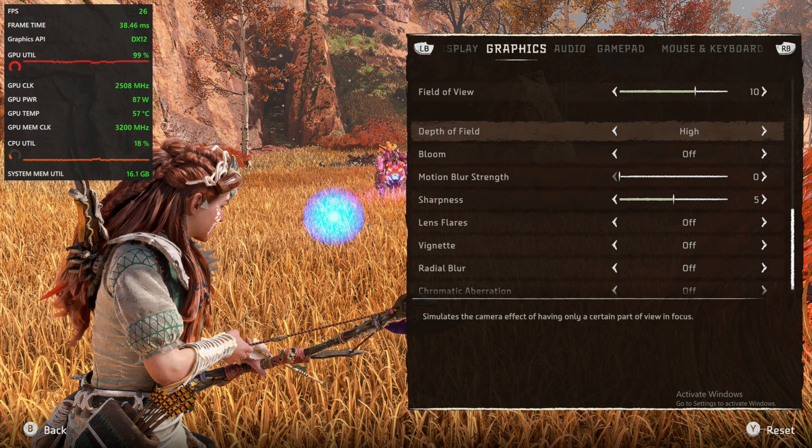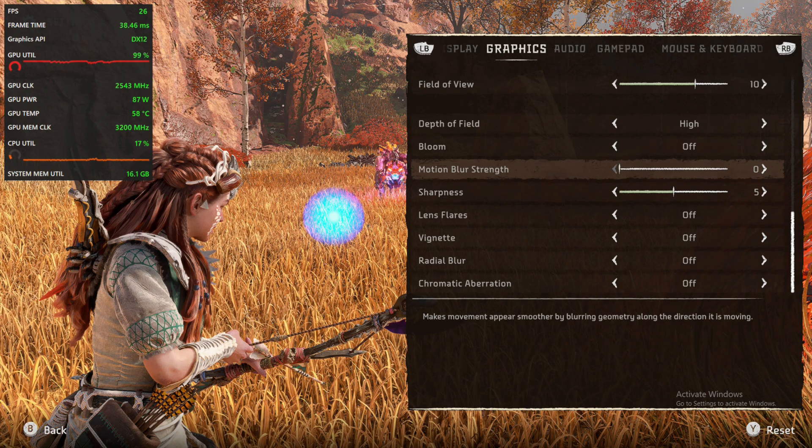Depth of field usually has some performance impact, but I didn't analyze it because I liked it turned off better, especially if every frame counts. I also recommend turning all screen effects off, but these typically don't affect performance, so consider those preference settings.